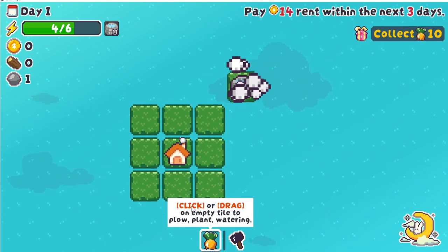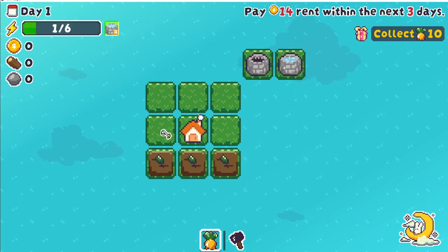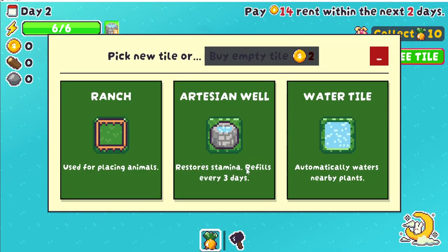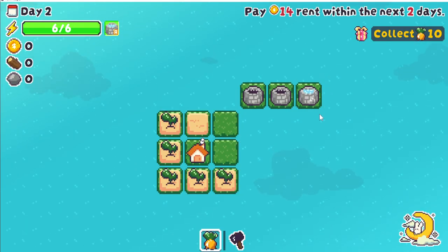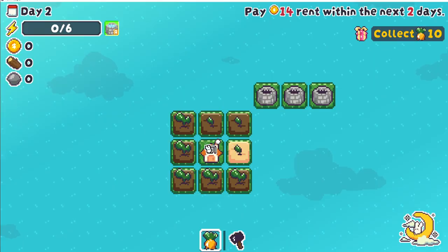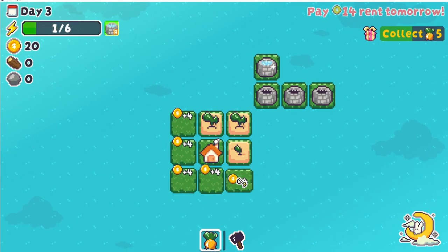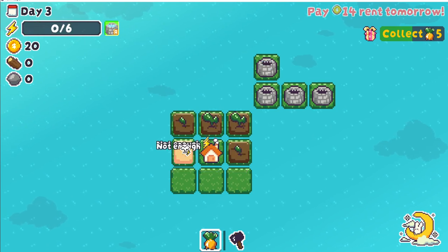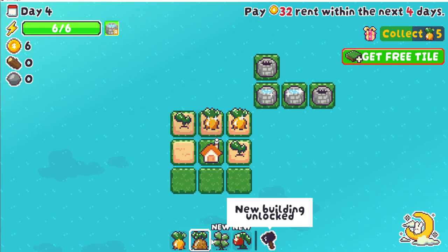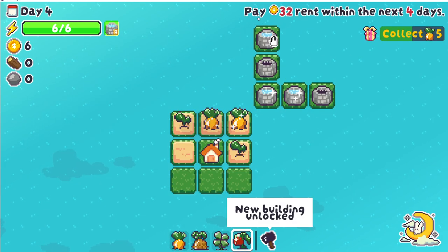We'll start off standard, placing these guys up here, turning you on. I want to place all of you and do that. Take another free well, water all of you. Okay, we're gonna do that again — not too shabby. Good so far: pay rent, swap to tomatoes, get free tile, which is another one of these.